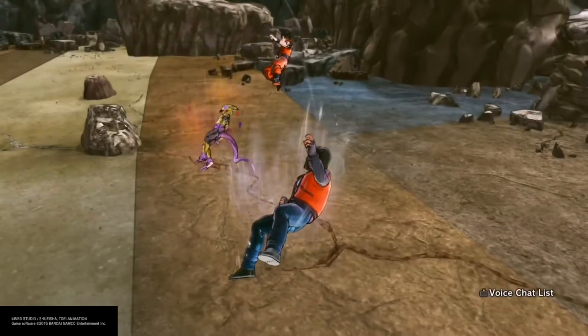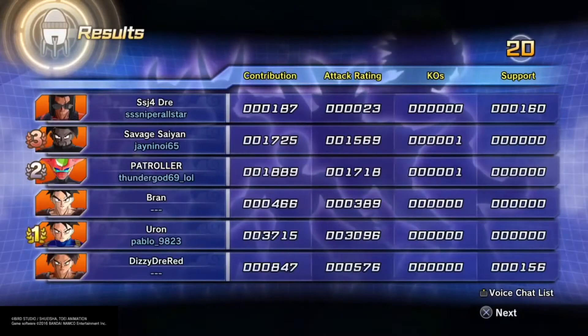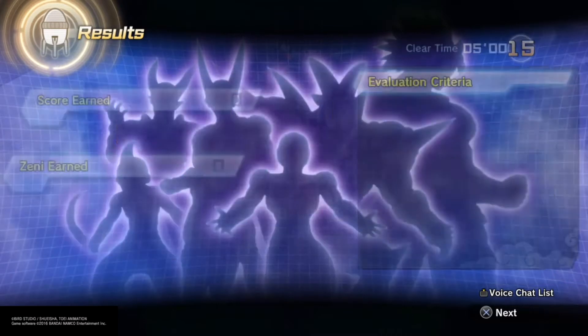I also have healing capsules to heal myself and teammates at the same time during the raid. Once the raid quest timer goes down and you complete it, the results screen shows representation points, attack rating points, KOs — how many times you died — and attack rating showing how much damage you dealt during the entire match. I barely did any damage at all since I was playing support.